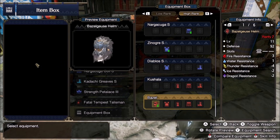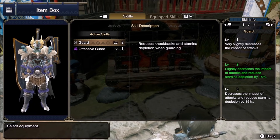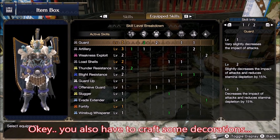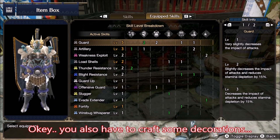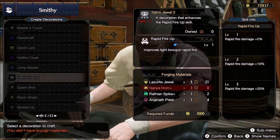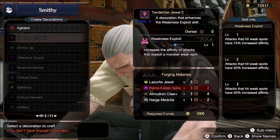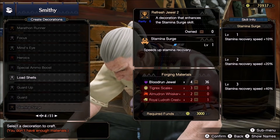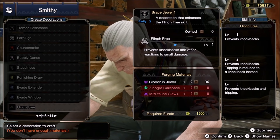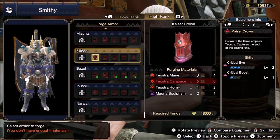There are two reasons for this. The first one: Bagelgoose armor is a revolution in itself. I could reduce this video to just the good chest pieces that aren't Bagel, tell you to use one of those instead of Bagel and get done with it. But this is only possible because of the second reason: we got craftable decorations for virtually any skill in the game. Before the update, it was almost impossible to do a build with protective polish, good luck, critical boost or weakness exploit without a charm featuring at least two points. But that's no longer the case, and still there are armor pieces that compete against the mighty Bagel set, equaling it in value or even surpassing it.